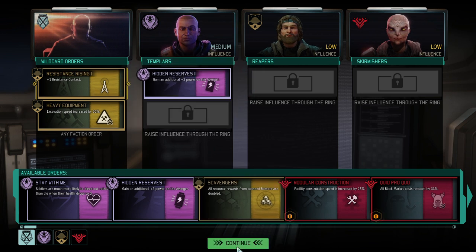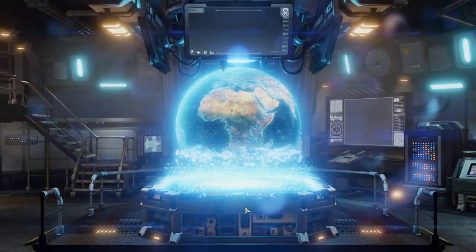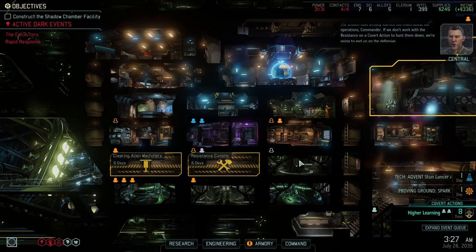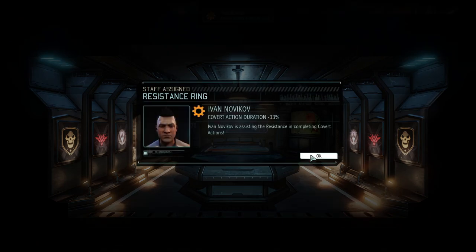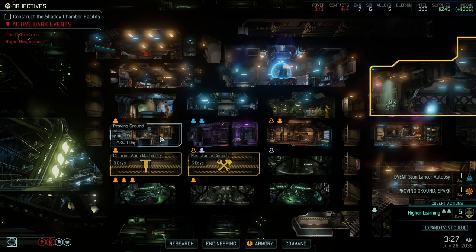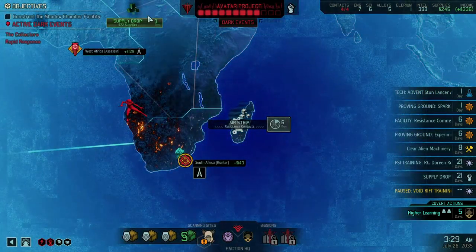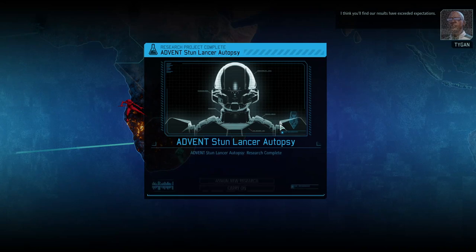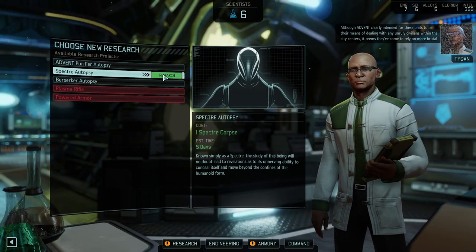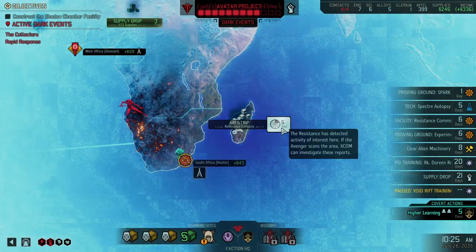That's probably the best we can do — maybe freeing up another engineer with it. We've got 5 extra so we can free up one engineer. That means we can speed up the covert actions. Spark in one day — that's not bad. I think we have enough supplies; we don't need to scan for them, we definitely need the contacts.